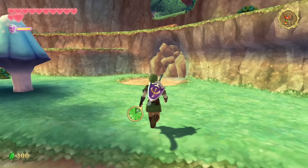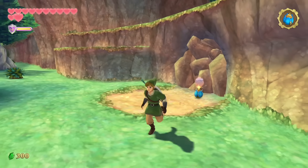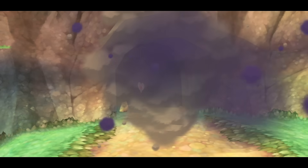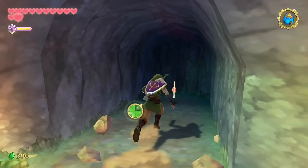Before we make our way to our destination — the viewing platform — we're going to the woods. Our first time in Faron there was quite obviously a bombable wall, and now that we have bombs we can go there for a piece of heart. That's going to give us our 13th heart, which is a lucky number. Also, to my knowledge, enemies are upgraded here — there are stronger Bokoblins and Moblins are here now.